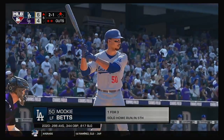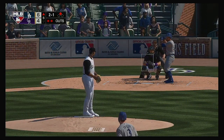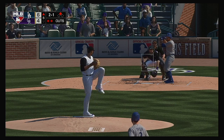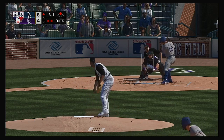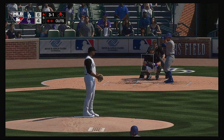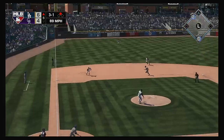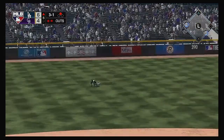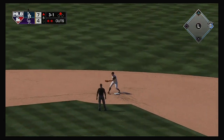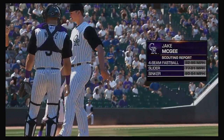Stepping up to the plate, Mookie Betts — runner in scoring position. A home run on a fastball that was away and off the plate, and he went out and hooked it. If I'm on the mound right now, I'm thinking I've got to make this guy more uncomfortable, pitch him inside. This kicks right off of him. They're going to extend their lead as the runner scores from second. That makes it 7-4.